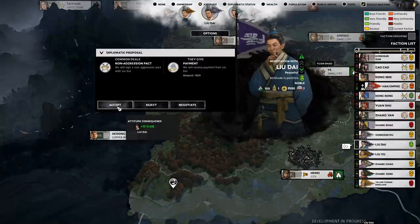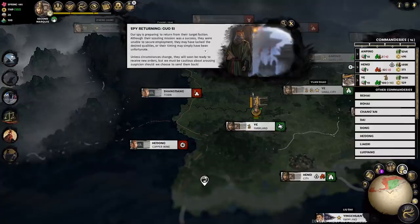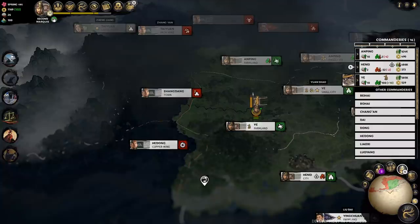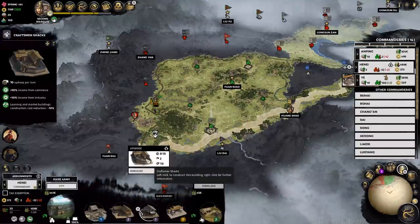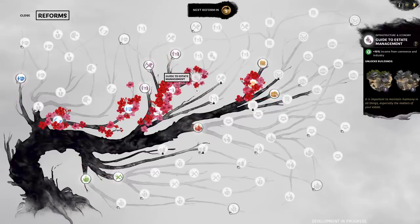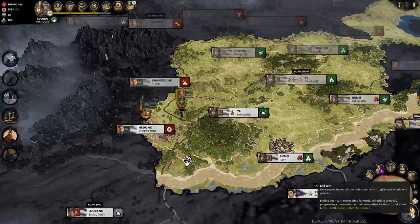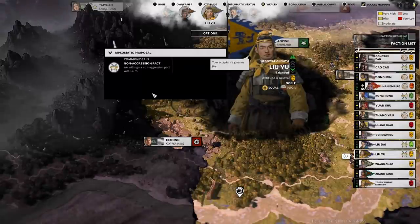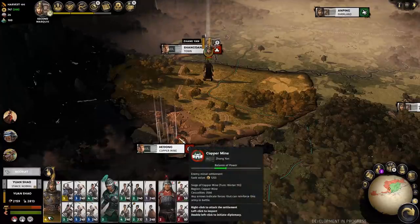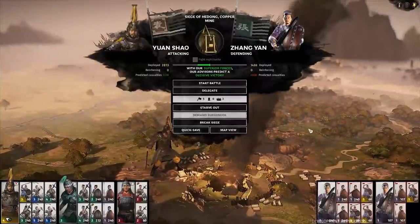Liu Dai over here wants a non-aggression pact and wants to pay me money for it - so I guess my power level is finally getting to a point where people are a little scared. My spy wasn't actually able to infiltrate fully - he got some scouting done but wasn't hired for any purpose, so that's a little disappointing. Back in our home cities, looking at some options for making more income per turn, including reforms, finding a way to make more money. More non-aggression pacts coming in, and an opportunity to take a copper mine to the south and maybe turn the tide of this war - a very easy decisive victory battle.